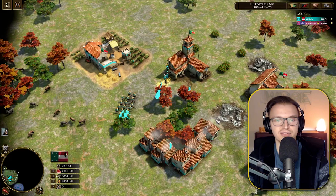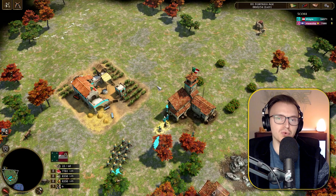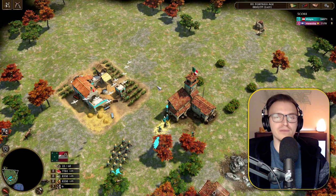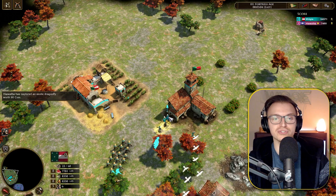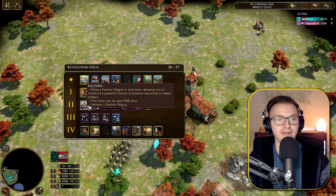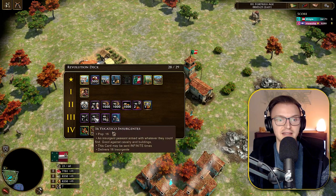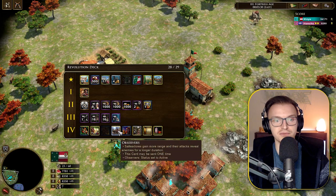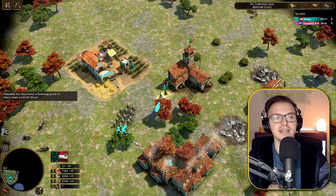There's an upgrade here reducing settler build time by 35% and increasing their hit points — quite significant, and you can see them coming in much quicker. You can also get eight villages. Overall this is quite a good option, but I'd say it's best if you've been booming in Age 2 — maybe four or five haciendas with lots of economy — because your settlers don't transform unless you use a specific card. The saltador with insurgent composition seems to be the core push of this deck.